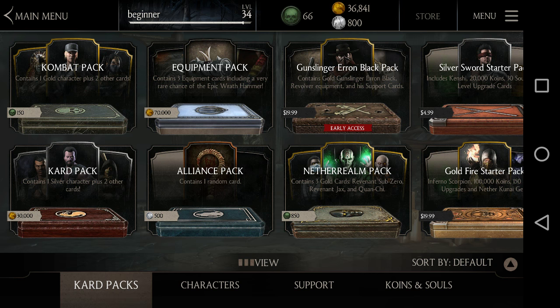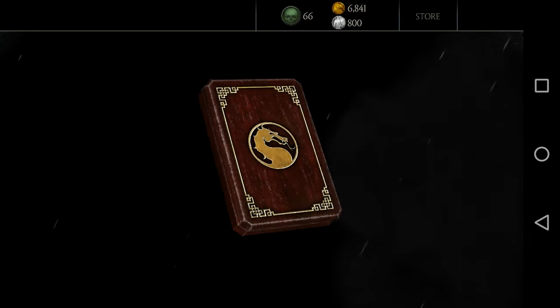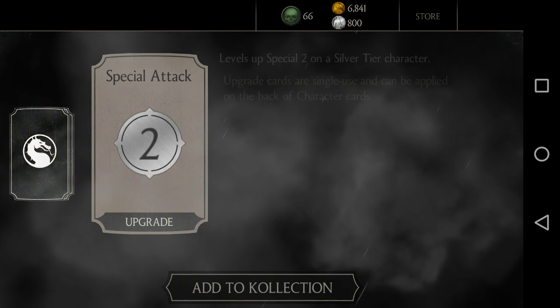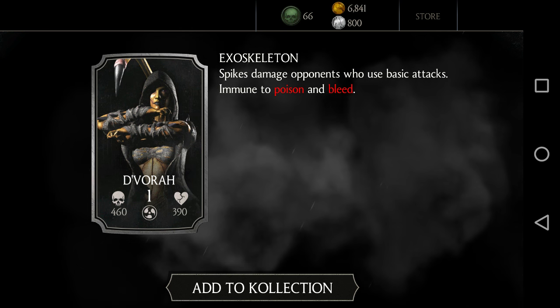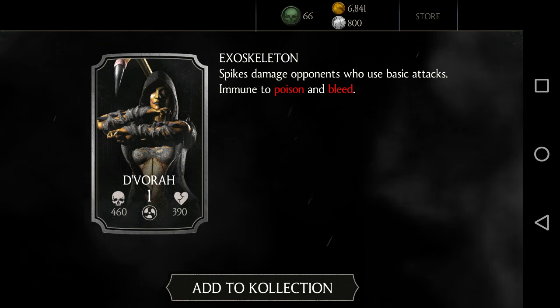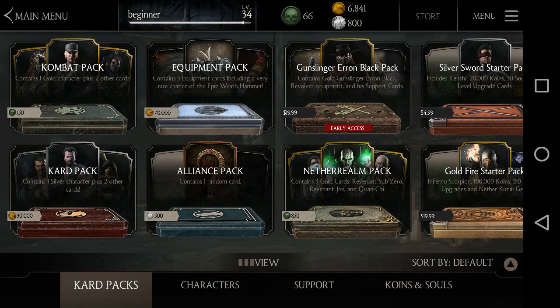I would invest in my silver collection - I'd buy a card pack. Let me do this now because the Ronin Kenshi challenge hasn't started yet and there's no early access pack, so it might start right when you watch this video. We got D'Vorah Spikes Damage - okay, it's not my favorite character but we can work with it. We have a bigger team now, we can do more battles in faction wars, and we have a better chance of upgrading one of our existing cards when we buy card packs.